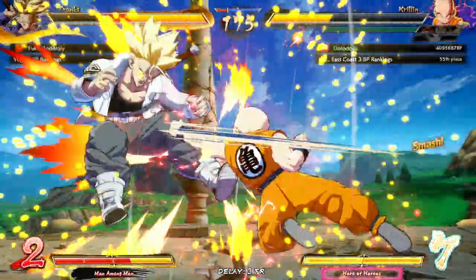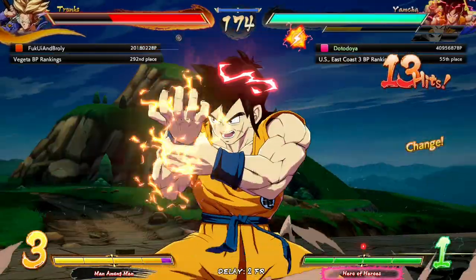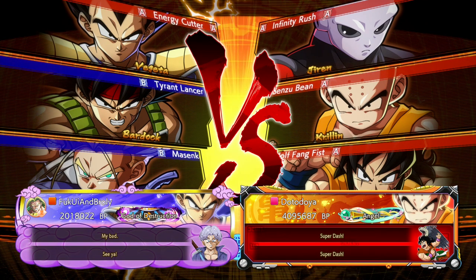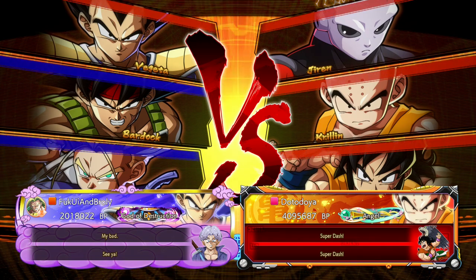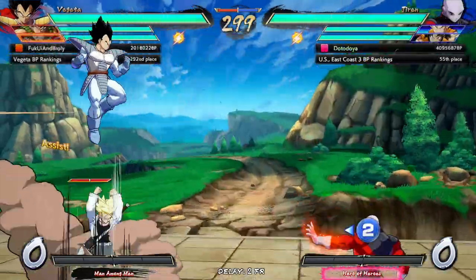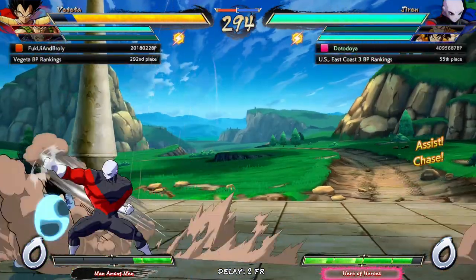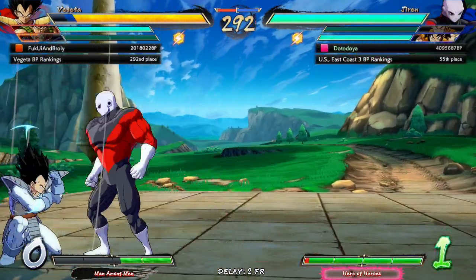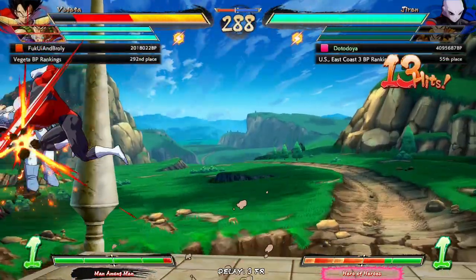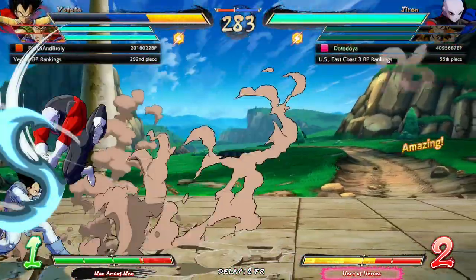How's it going everybody, back with some more Dragon Ball FighterZ rank matches. This time playing one of my favorite teams: Jiren, Krillin, and Yamcha. It's been a little while since we played Jiren. Just making sure you can counter the second time so fast. Jiren is so good at that pressure — nobody wants to click buttons and get countered, that's just what Jiren does.